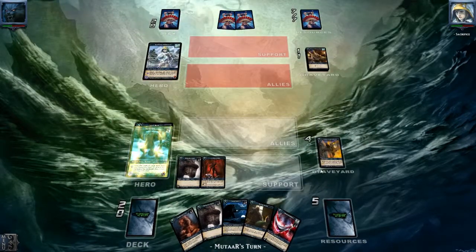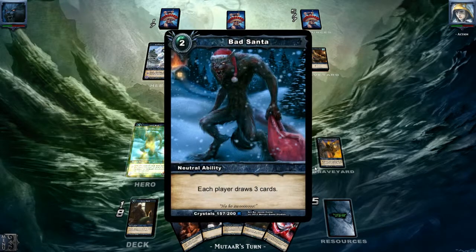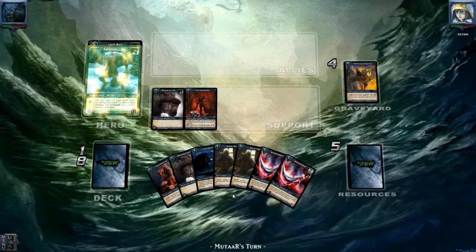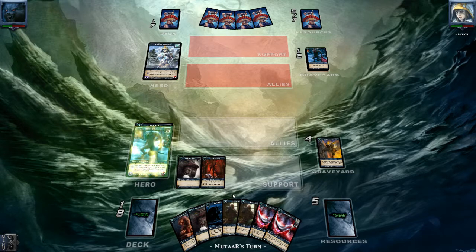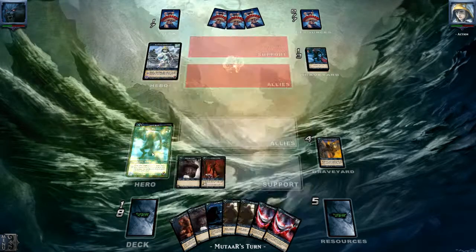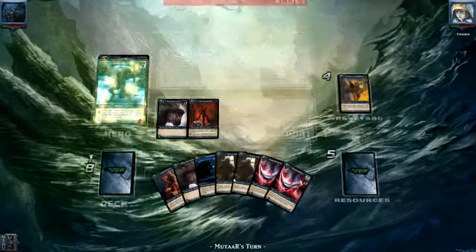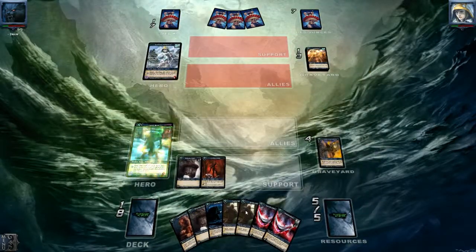Speed Strike would be really good here. I'll put a link to the deck description below. I'm only going to remove one of the cards that say: two resources, destroy target ally with casting cost three or less. I'll swap that out for something like Nexus, or the card that removes negative effects and heals your hero for five.